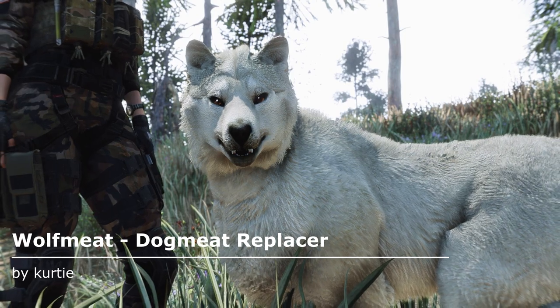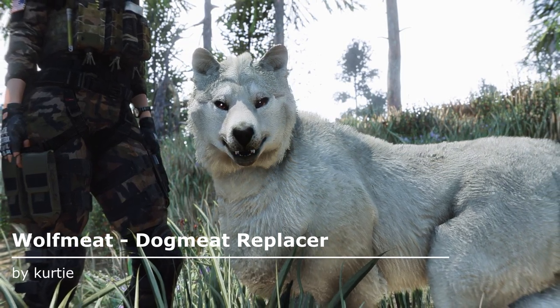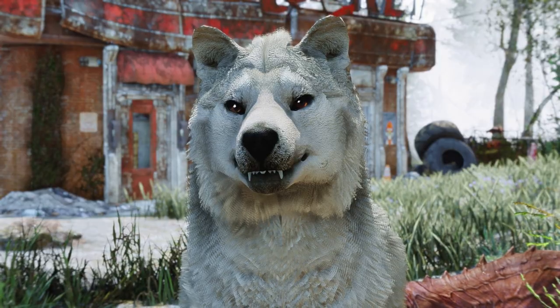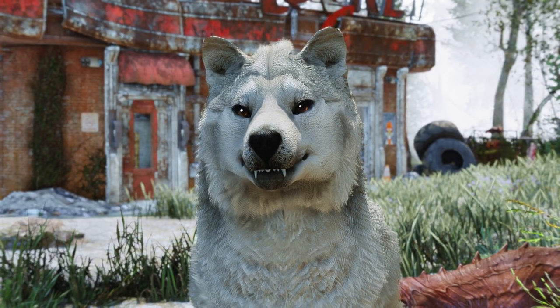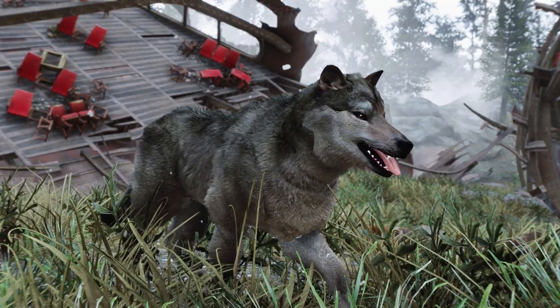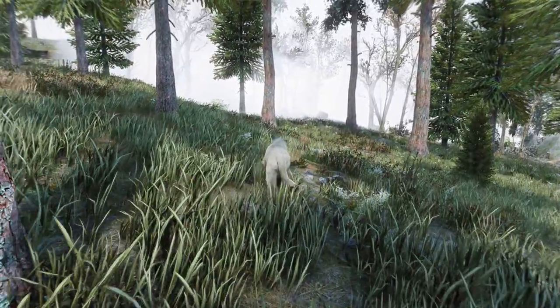Starting things off, we have Wolf Meat, a mod that replaces Dog Meat with a custom-made wolf mesh. The new model looks absolutely adorable and transforms him into a super fluffy chunky boy. You can choose between 3 fur colors, with our personal favorite being the white one — almost like a small cuddly polar bear.